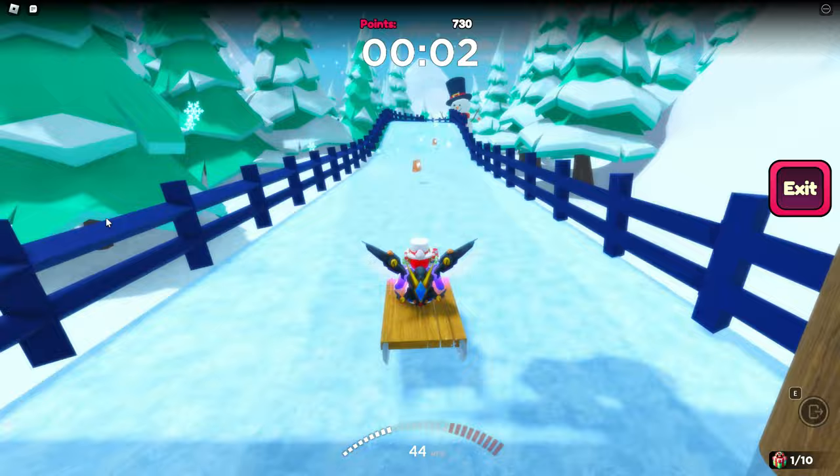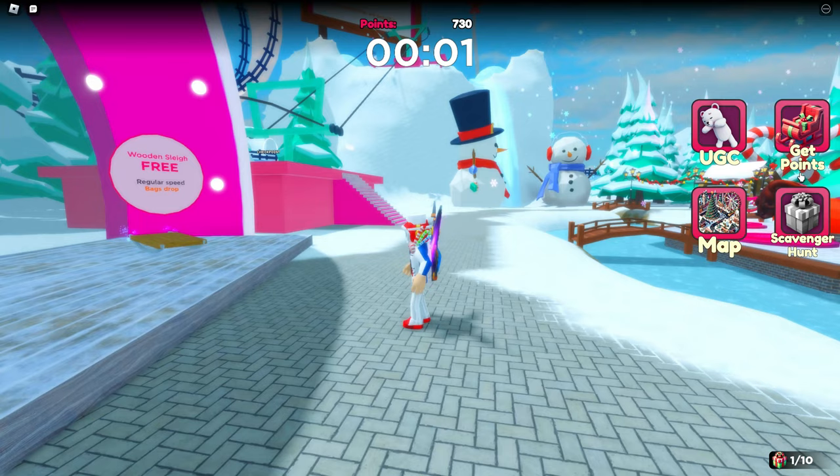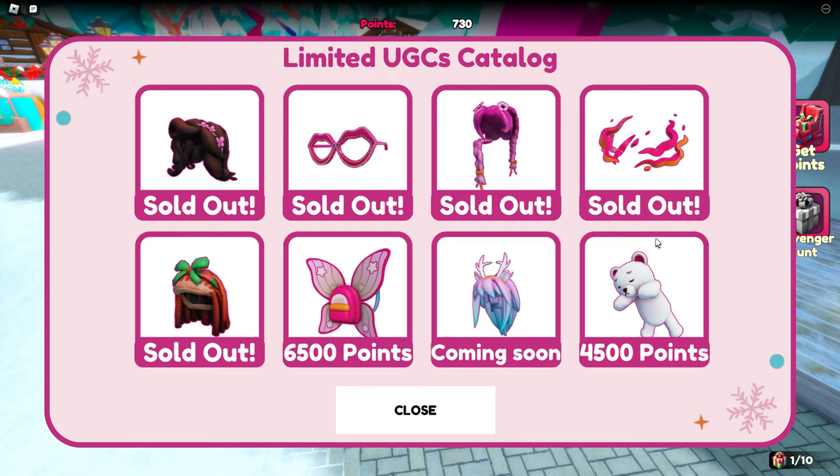One lap gives you plus 370 points, so each lap is about two minutes for 370 points. You can calculate how long it would take to get the points for the items — or if you're faster it'll take less time. It's still 4,500 points for the bear and 6,500 points for the other one.